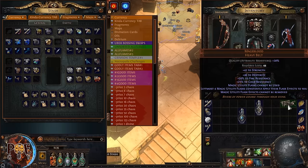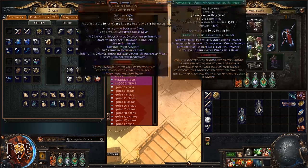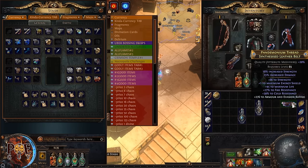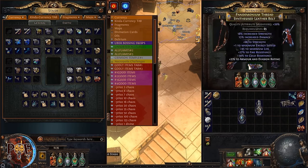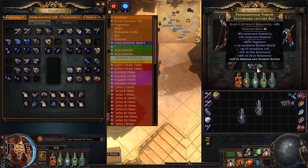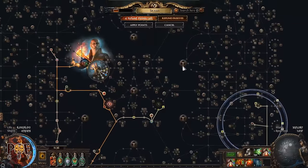Mageblood is not affordable for a lot of people, but it gives permanent flask uptime for uber bosses. Note that using Mageblood will lower your strength slightly since you lose a belt slot. This build is actually stronger with the crafted strength belt. I need to cover this option in the video but it's not mandatory.